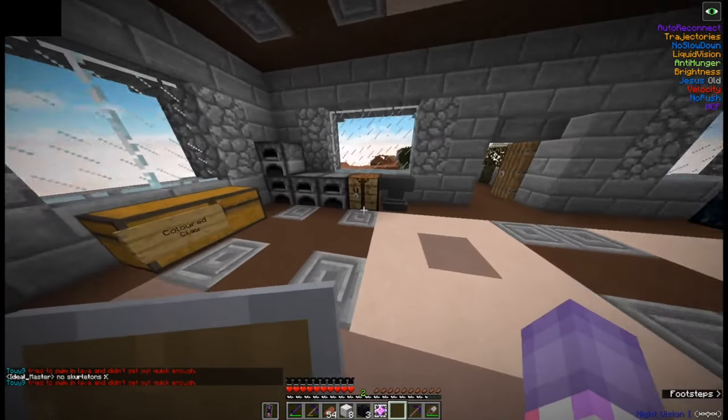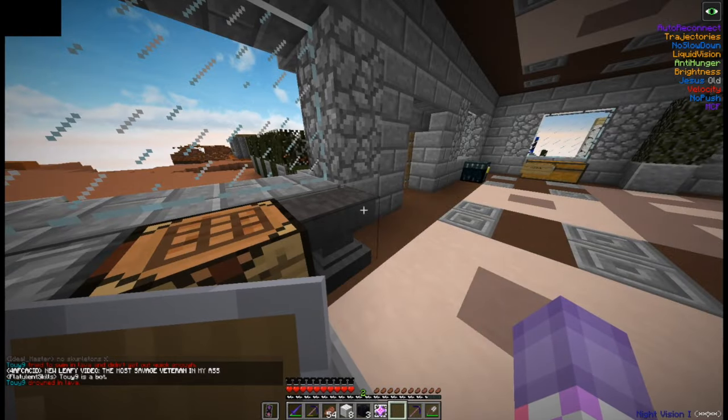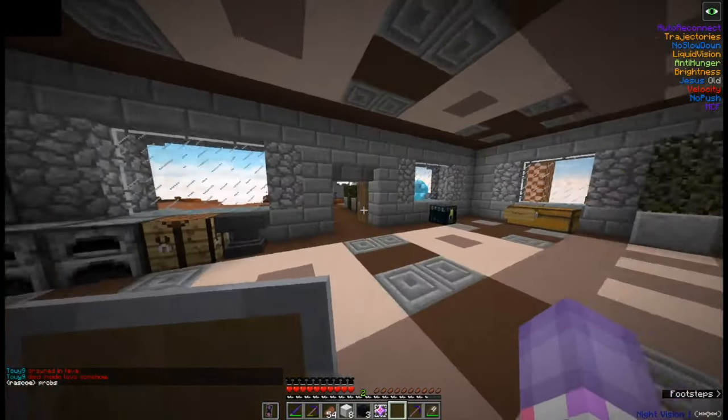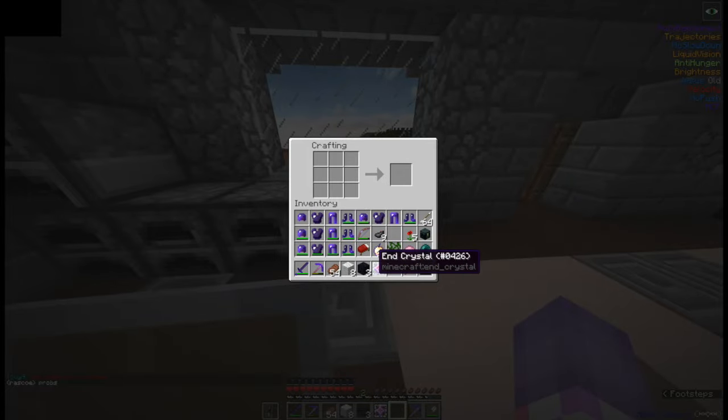I guess I'll just create the banner now and show you how it's done. Because I do have the banner on my shield and in other places. And oh, look — Liam is actually not AFK. Anyway, we are just going to create the banner.